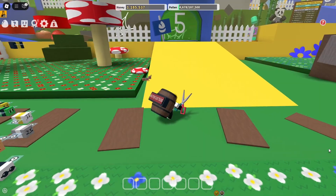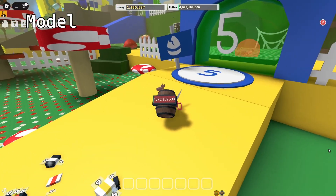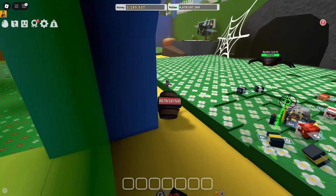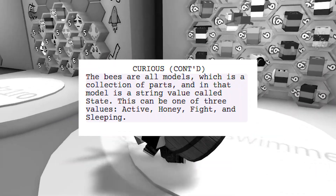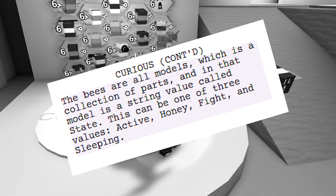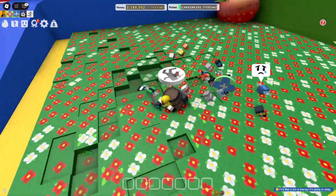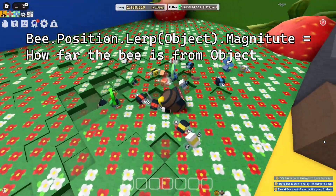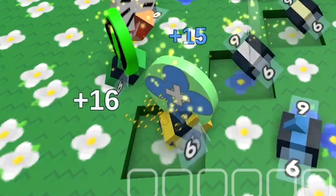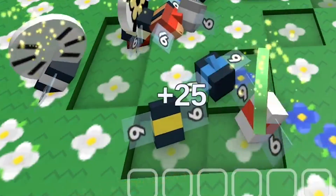Now how do these guys figure out where to go? The bees are all models, which is a collection of parts, and in that model is a string value called state. This can be one of four values: active, honey, fight, and sleeping. When a bee is active, they will tween their way to the player before using the lerp function to figure out if there are any flowers close enough to them. If so, they will fly to the flower. Upon arriving, the bee shrinks the flower's part height and gives pollen to the player based on what type of flower it is.